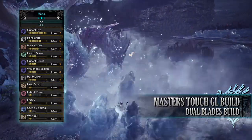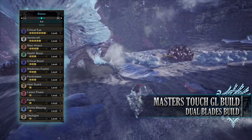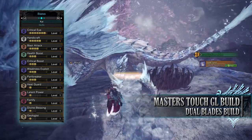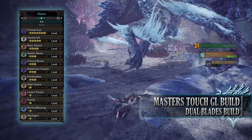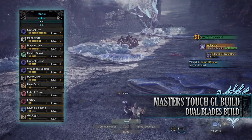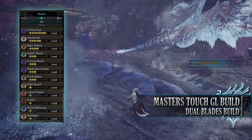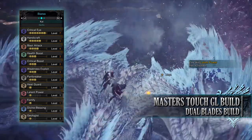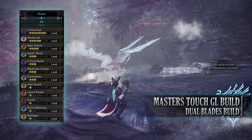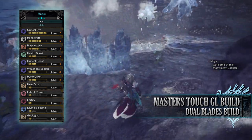As for the skills: Critical Eye level 7, Handicraft level 5, Blast Attack level 4, Health Boost level 3, Critical Boost level 3, Weakness Exploit level 3. Part Breaker level 3 is vital for the Guiding Lands, allowing you to knock off monster materials more easily. Heat Guard level 1 — a byproduct of the gear — prevents damage in hot areas such as lava zones in the Elder's Recess or Guiding Lands. Latent Power level 1 — another byproduct — kicks in after hunting a monster for a set time or taking a certain amount of damage, granting increased affinity and reduced stamina depletion.